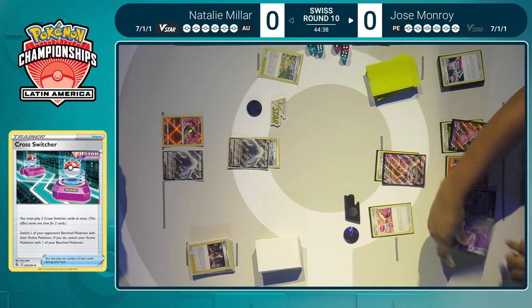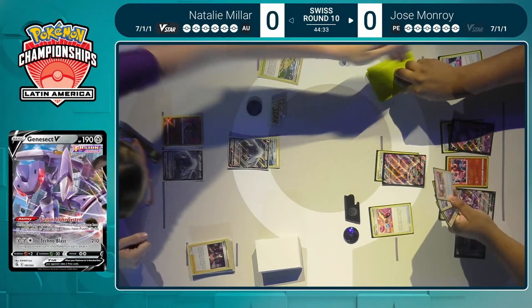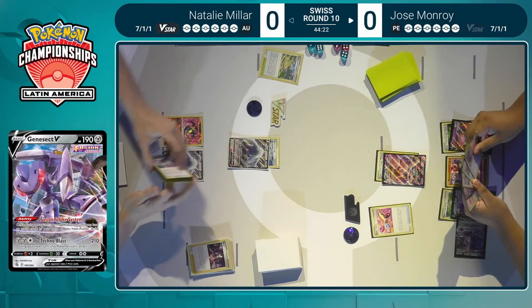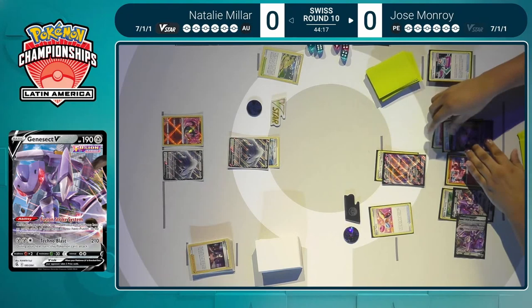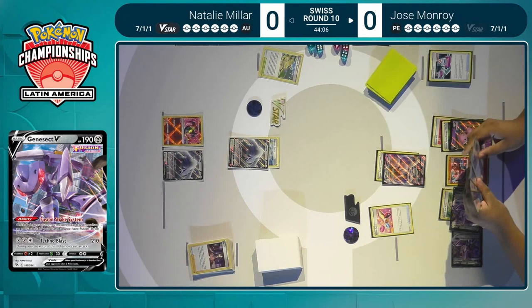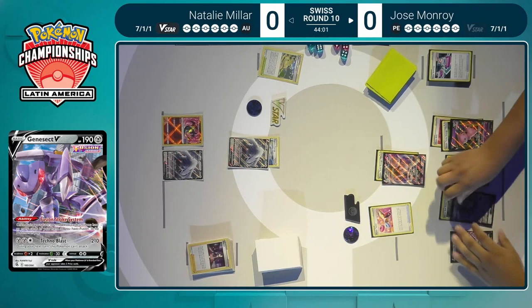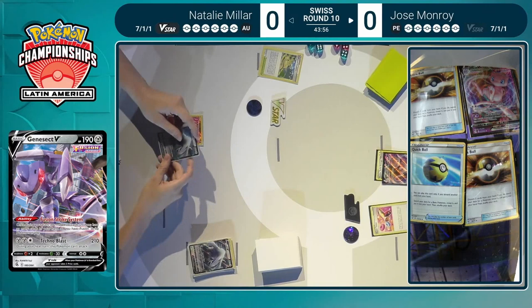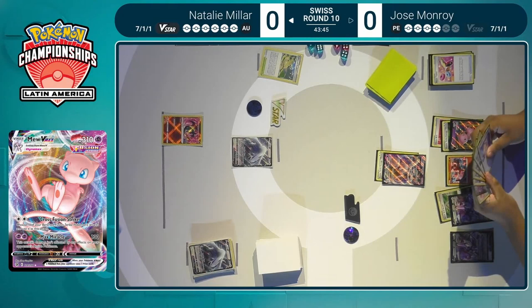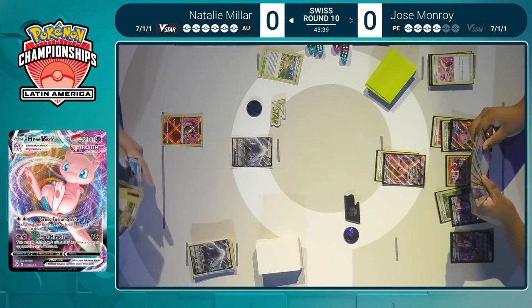Now Jose is going for the offensive, not really for the disruption — choosing to forgo the Marnie path option he could have tried with the Forest Seal Stone searching for that Marnie. Instead, just trying to make sure he's taking two-prize cards and applying pressure to Natalie. With the Powerful Energy in the discard pile, the only real way he could get one-shot by the usual Lugia decklist is now a single Evital. Outside of that, it will be a two-hit KO — that must be why he went for aggression right here. Jose really looking for the Path to the Peak but unable to find it with only the two Genesect in play and five Fusion Strike Pokemon — not enough to find the path. But at least taking a very strong knockout on the Lugia V, so that's two prize cards down.